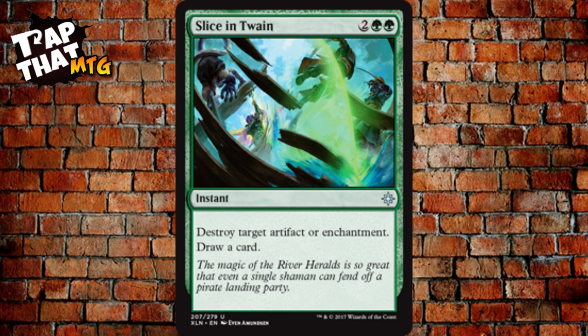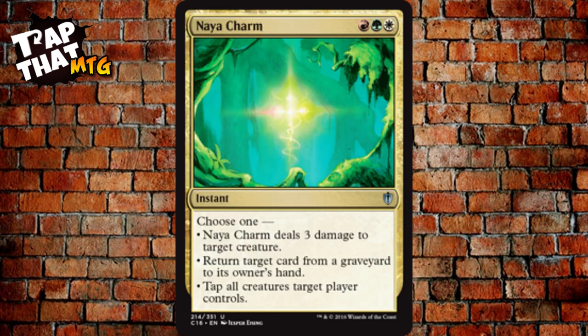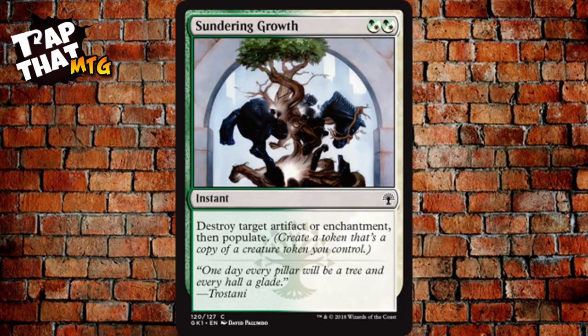Slice and Dice costs two and two green — an instant that destroys target artifact or enchantment and draws you a card. Enchantment removal is definitely necessary. Naya Charm costs one of each color and lets you choose: deal three damage to target creature, return target card from your graveyard to hand, or tap all creatures target player controls. Sundering Growth costs hybrid green-white mana — destroy target artifact or enchantment, then populate.